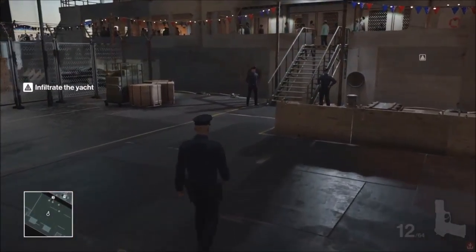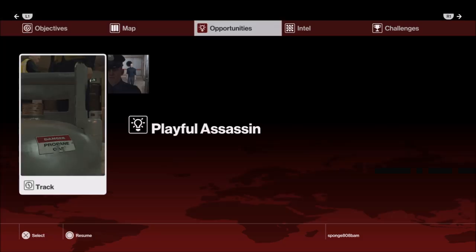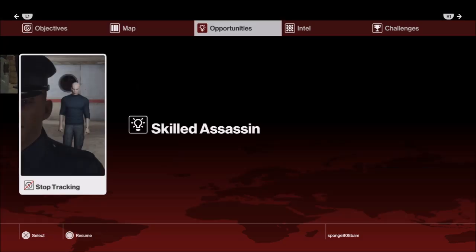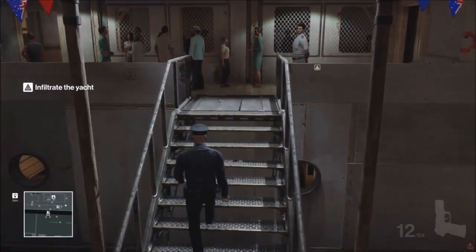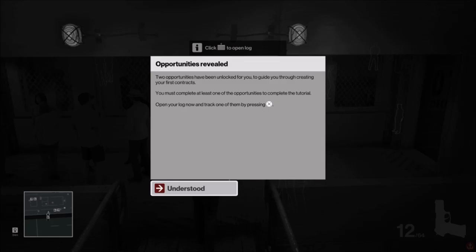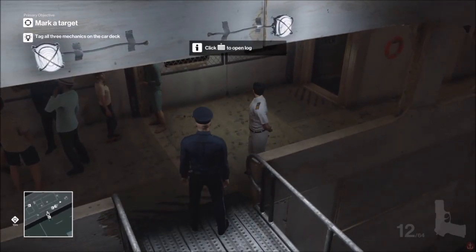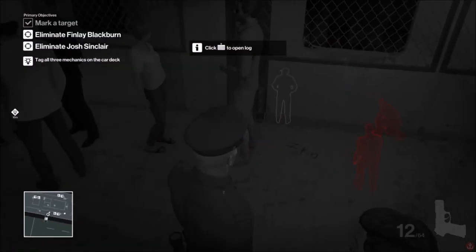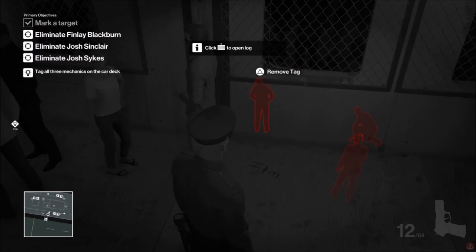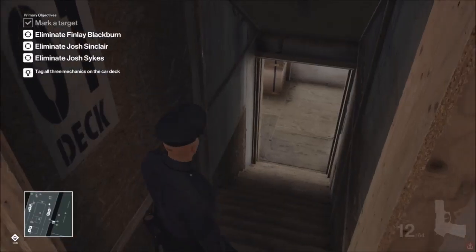That's good — after already being a dude with a gun. But now I'm an acceptable dude with a gun who's not going to be shot on sight. I'm going to infiltrate the yacht. We're going to take the Skillful Assassin mission approach. Mark target: tag all three mechanics on the car deck. One, two, three. Eliminate Josh Sykes, eliminate Josh Sinclair.